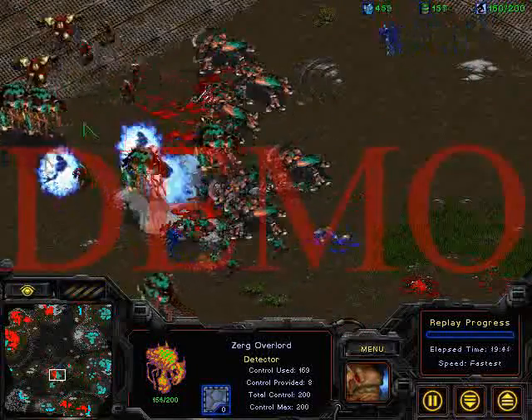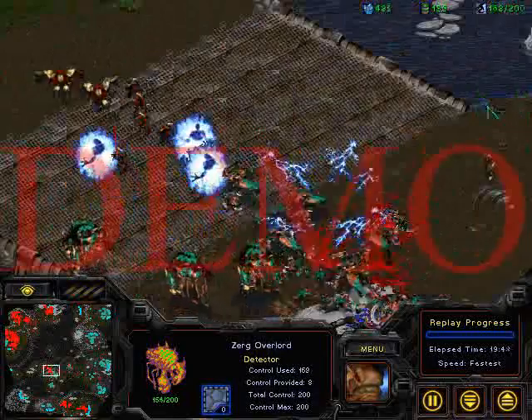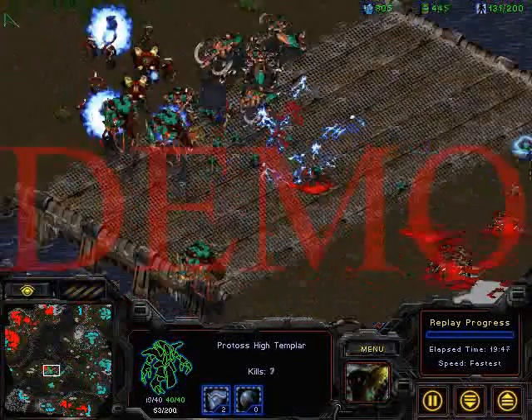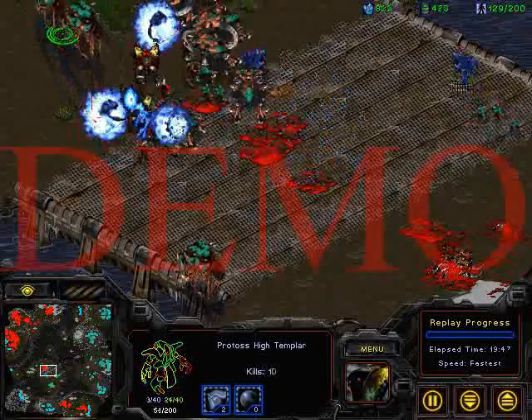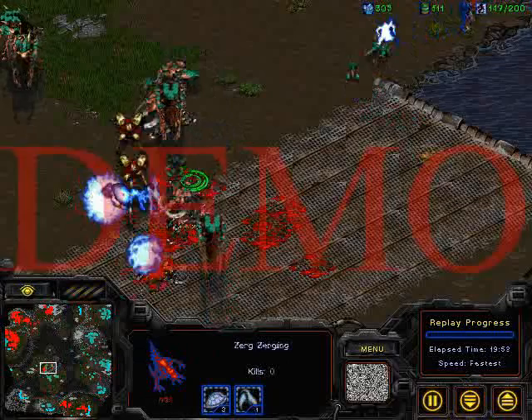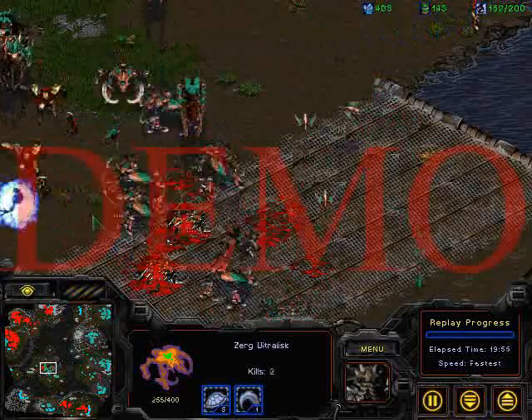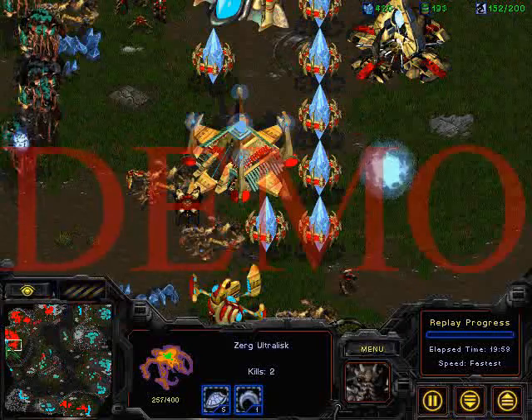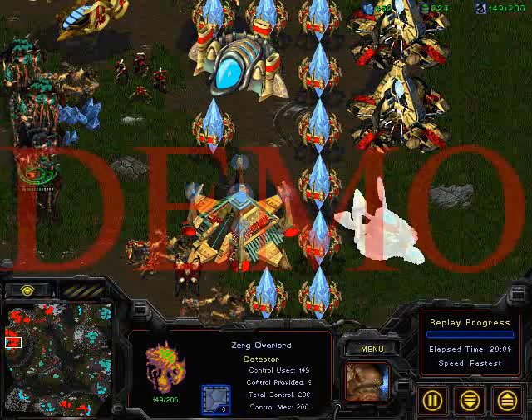It seems Zero is destroying Yaiba in here — Yaiba is backing off, but he has a Templar. Good storm! Right now he gets more kills — good storms. But those Ultras shall be enough. Reinforcing Ultras in here — those overloads need to run away.